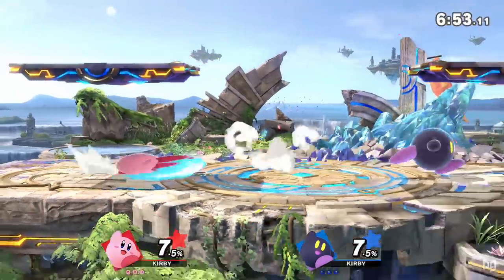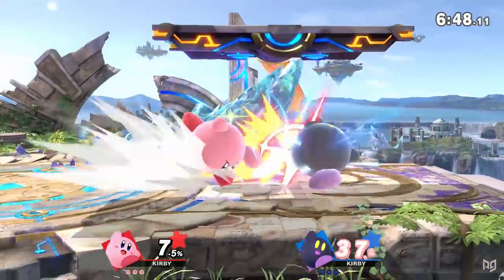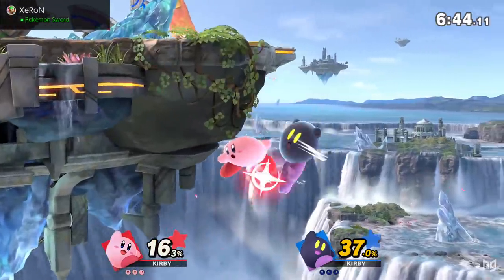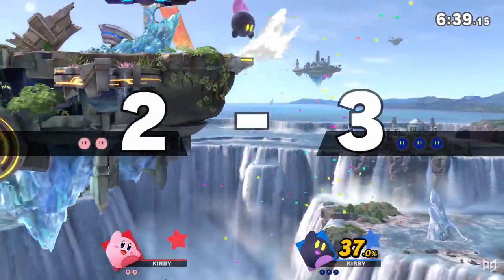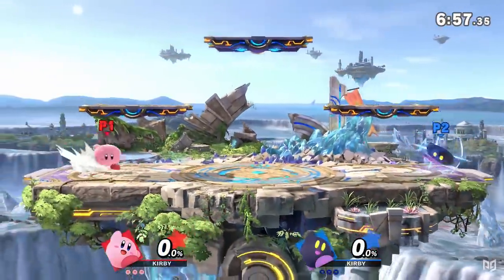In each iteration after 64, he's forced to rely on gimmicks like Kirby siding or getting clutch gimps to accomplish anything notable. He suffers from the same weaknesses in every game: he's slow, has small range without disjoints, his telegraphed recovery is vulnerable to edgeguards, and he's light and floaty, so he'll get launched like the little marshmallow he is.